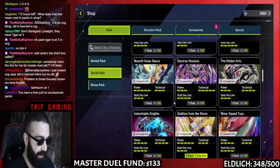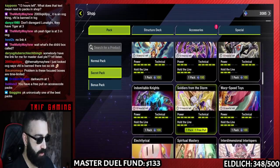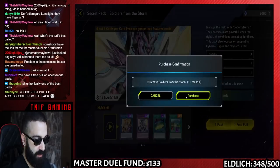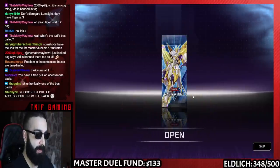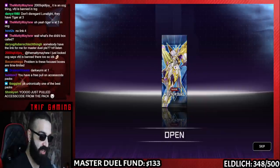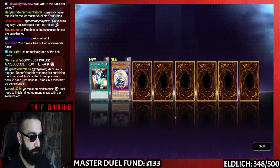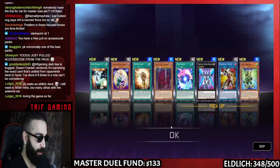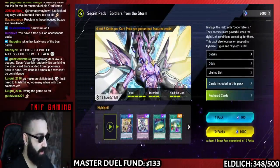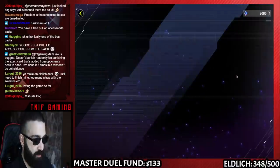I have a free pull on the Access Code packs — I already have Access Code but let's use the free pull. You get a free pull by opening a card from these packs. When I pulled Access Code from this pack I was given this key, and sometimes you get a free pull from those. Let's see what we get — I'd like a nice UR or SR. We got a Vishuddha, which is actually pretty solid. Completely free packs, I'll take them. When Swordsoul comes out it will be insane.